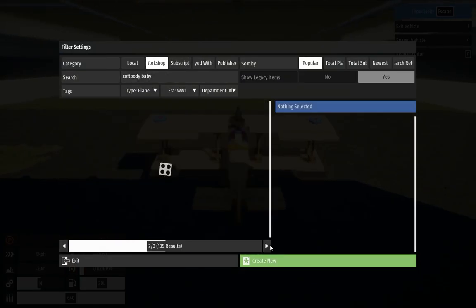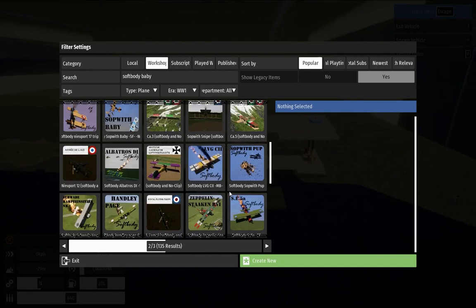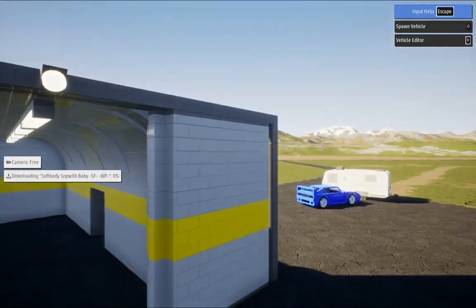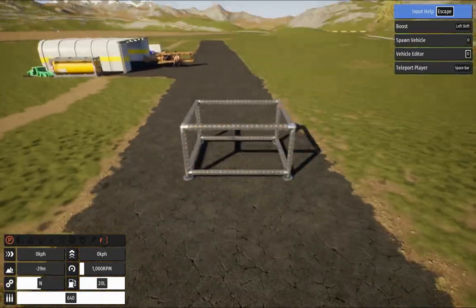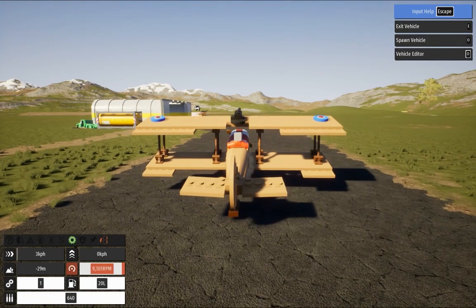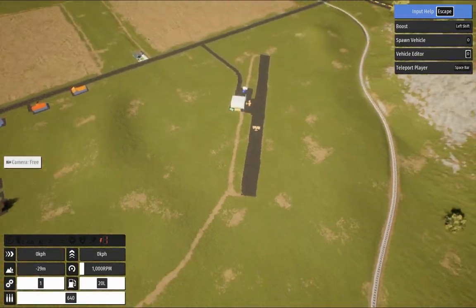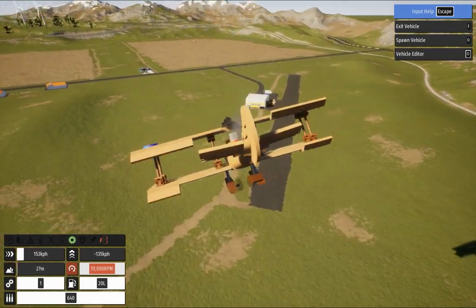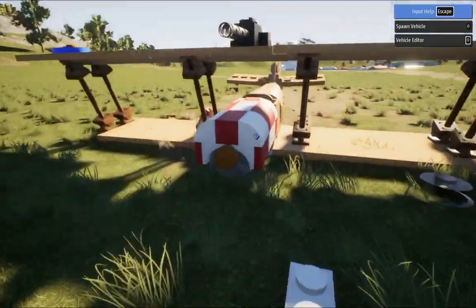Let's compare how it flew before. Let's see how the original one flew and how my plane flies. This is the original plane — as you can see, it doesn't start at all. Let's try to drop it from a height. It can't fly. The original plane ended up like this.